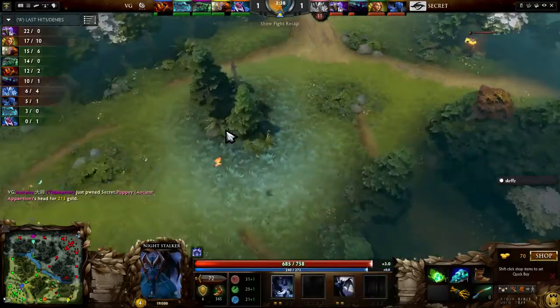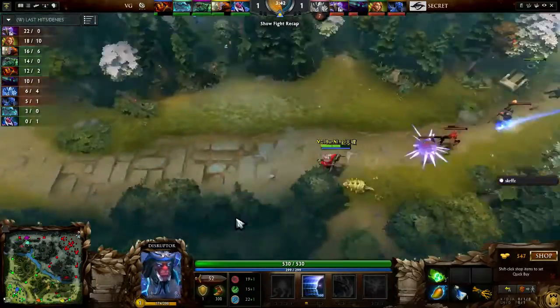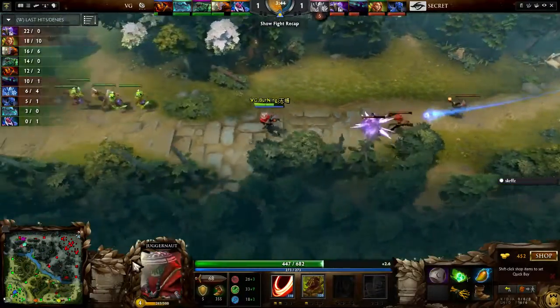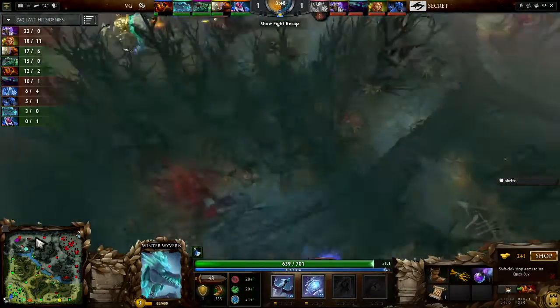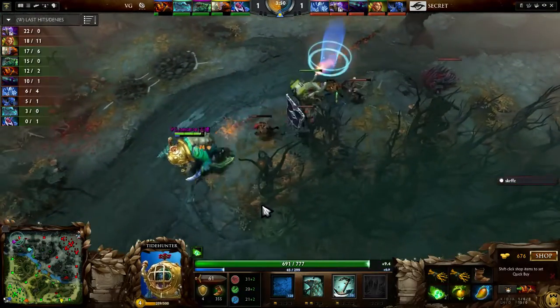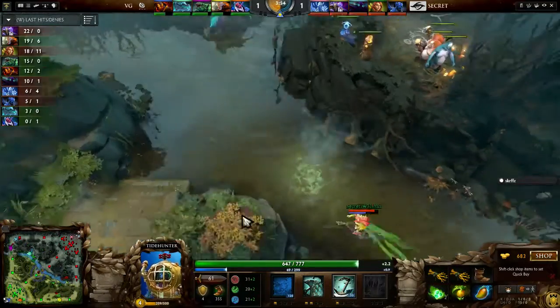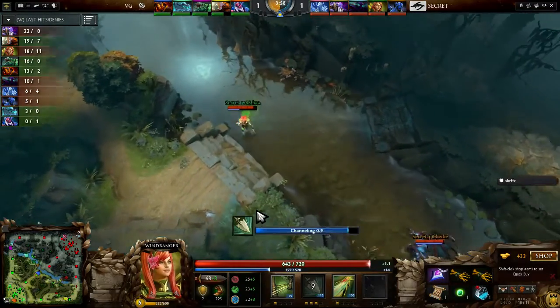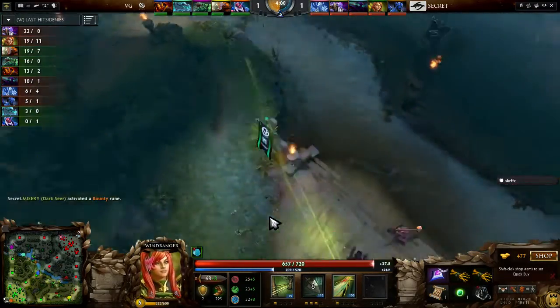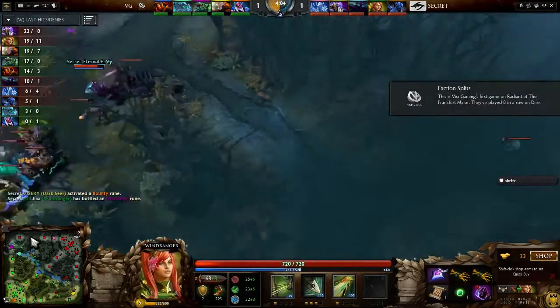VG Gaming hitting strong so far, challenging that Eternal Envy Spectre for all it's worth. It's very cool that VG Gaming has the knowledge to say, we don't need an Undying to pressure a Spectre — let's just use a tanky hero that's able to withstand the right-clicks. With Anchor Smash, it reduces his base damage, prevents him from getting last hits, and he's just going to continue pressuring here. Envy's going to have such a rough time in this lane.